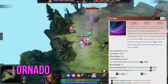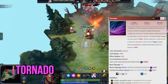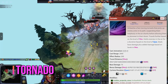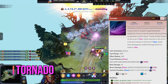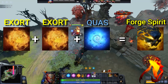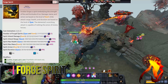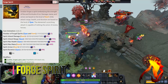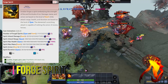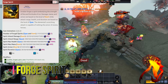Tornado is based on Wex and Quas. The ability creates a tornado which moves in one direction, lifting and dealing damage to all targets. This is a key ability of Invoker, as it allows him to set up combinations with many other spells. Forge Spirit is based on Exhort and Quas. It summons a unit which deals decent damage and decreases the armor of the attacked unit by one with every hit. Forge Spirit is very good for securing very important early last hits during the laning stage.